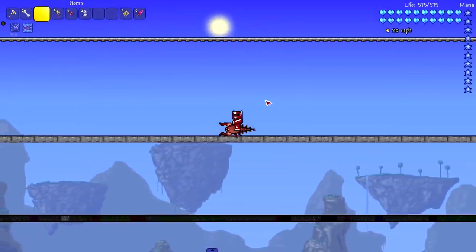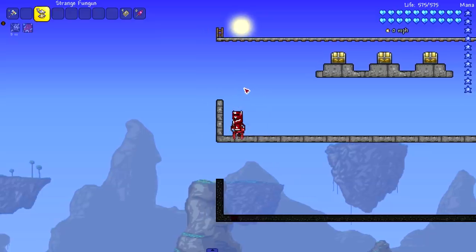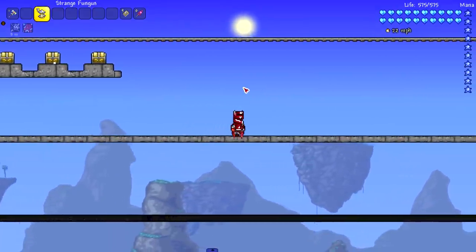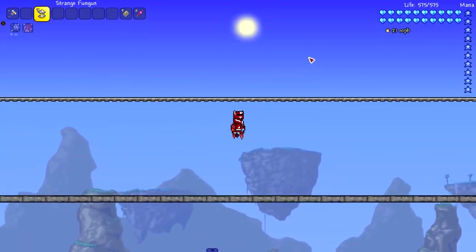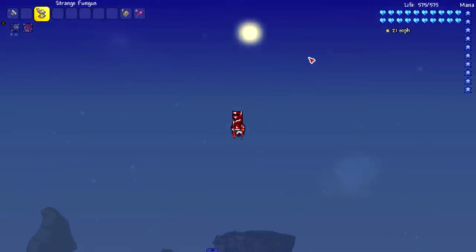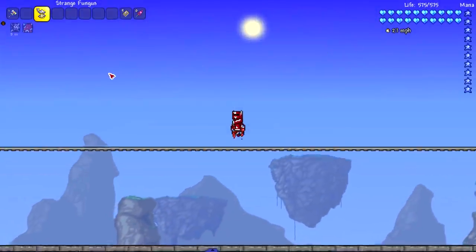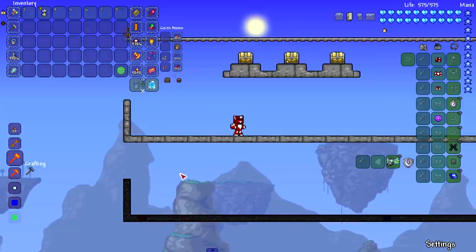Next we got the Drippler mount from the Dripping Flesh equippable. On the floor it looks like 20 miles per hour — same as the others. When flying, it seems to have almost zero flight time at first, but then suddenly it's flying really high. Hitting about 27 miles per hour in the air. Seems exactly the same as the other two we just tested.